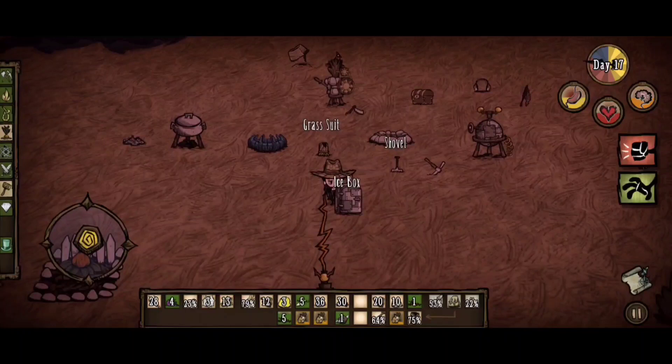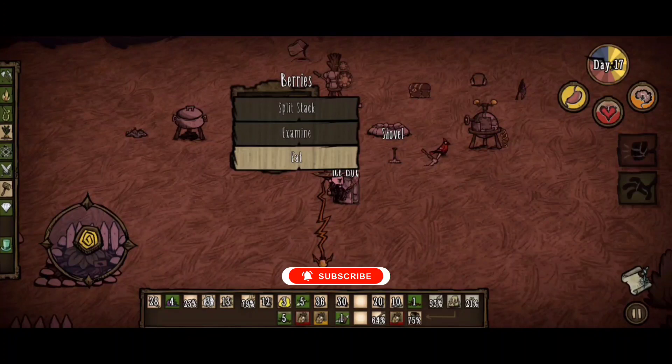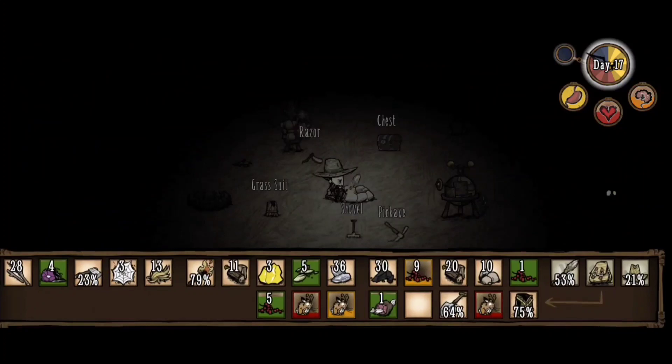Let's grab a bite from the fridge because our hunger meter is starting to go down. I forgot about the berries — we're gonna grab them, and I do plan to cook some more food because we don't have that much. It's getting dark, so I will have to light up our fire pit before anything else. Let's put a few logs in it just to be sure it will last us during the night.